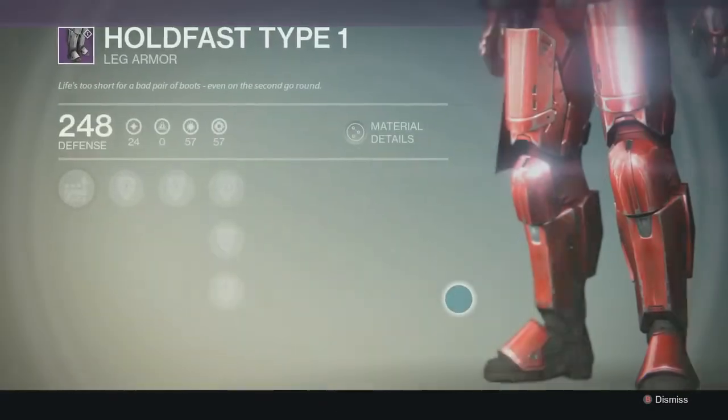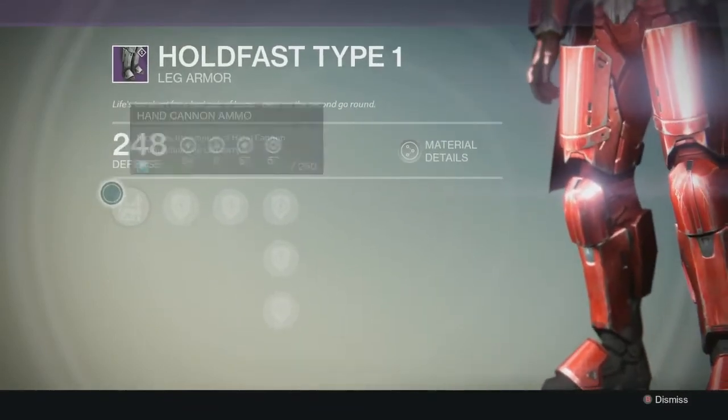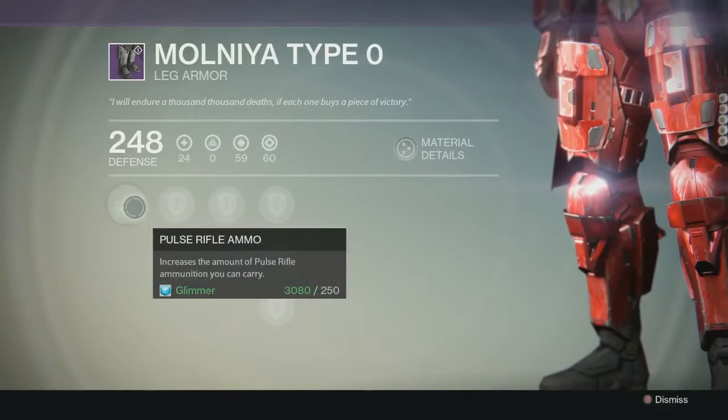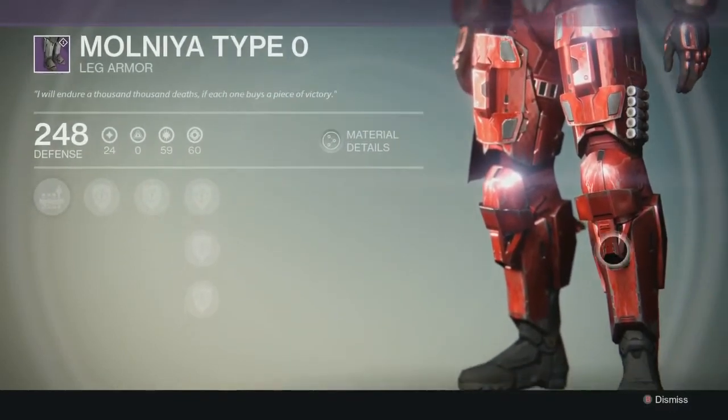Holdfast Type 1 leg armor — it's pretty basic. It gives you hand cannon ammo and the defense upgrades. This one's going to have pulse rifle ammo, which I don't like. That's pretty cool though — it looks like shotgun shells on the side.